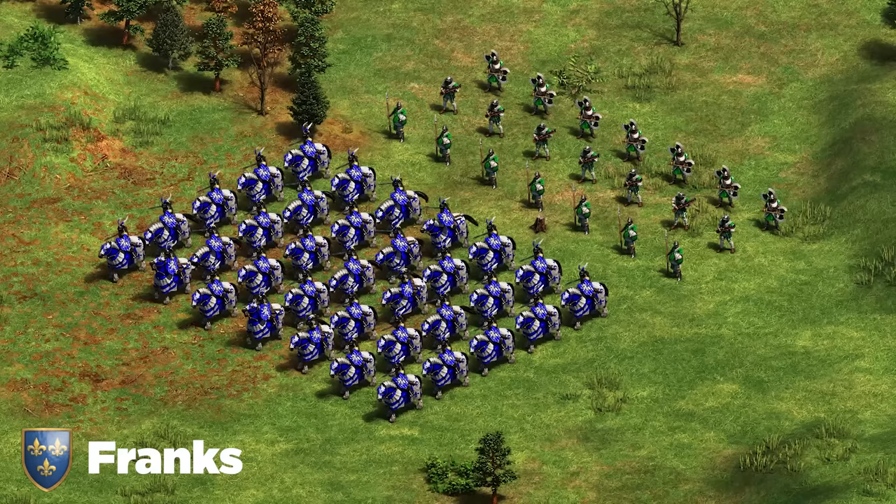Next up we've got the Persians. Persians do have War Elephants but they're very unrealistic to get to and too easy to counter with monks and Halberdier. I recommend simply going for Paladin and then switching to the trash bow to counter Halberdier — a Trash Bow and Skirmisher mix can be fantastic. For siege, simply Bombard Cannon or trebuchet.